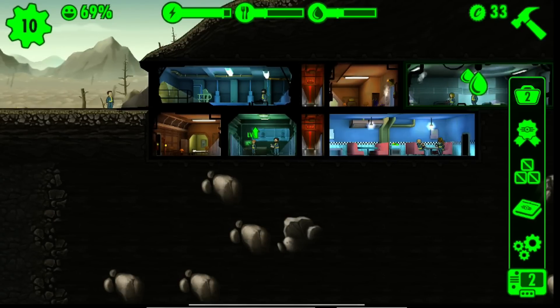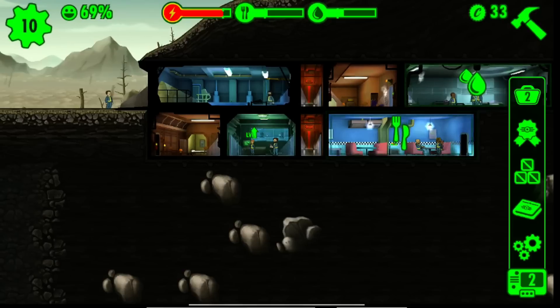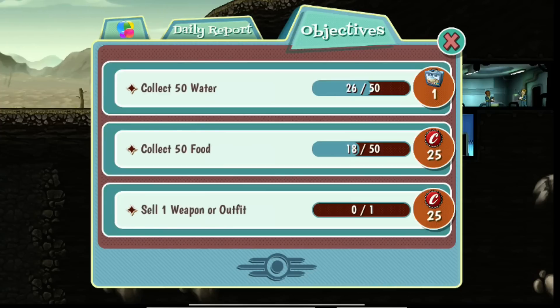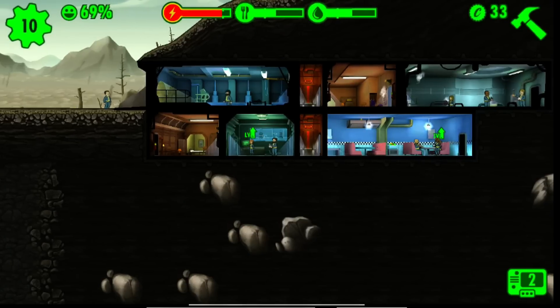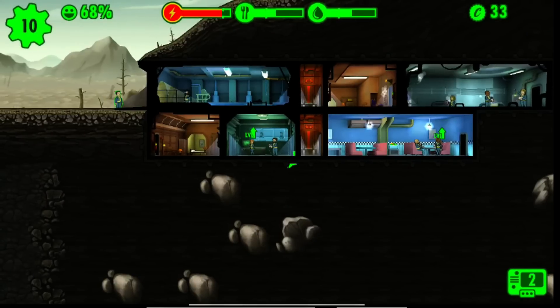All we're doing is clearing this out until we get two quests. We have one of them right now — the 'sell one weapon or outfit.' That's just one of them. So we still need to get the water one.